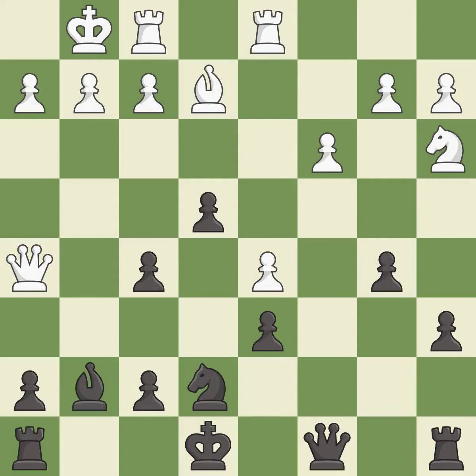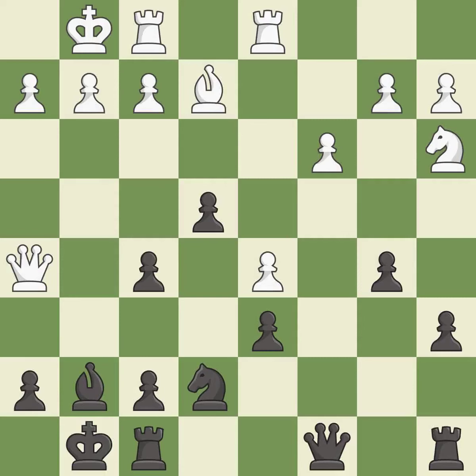This defends a pawn that was under attack and had no defenders — it is excellent. Castling gets the king to a safer square, out of the center of the board, while also developing a rook.